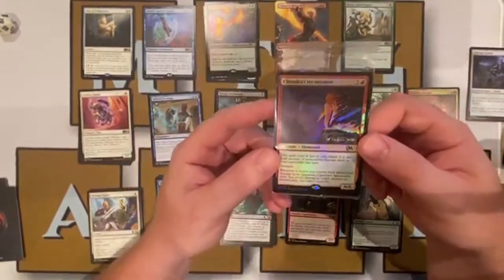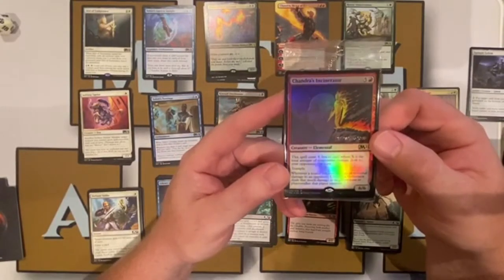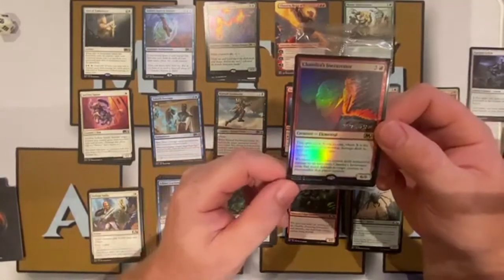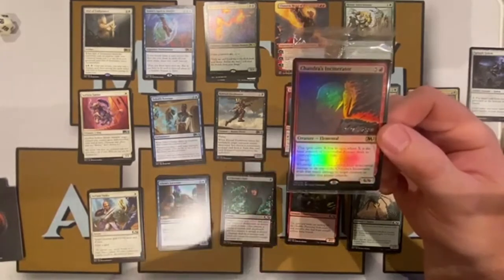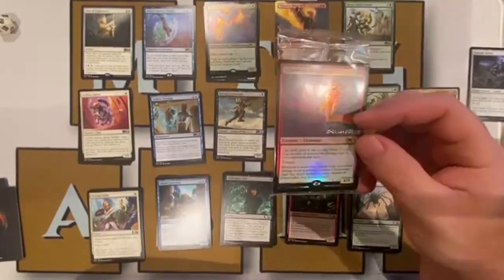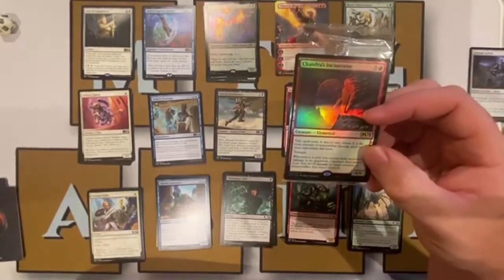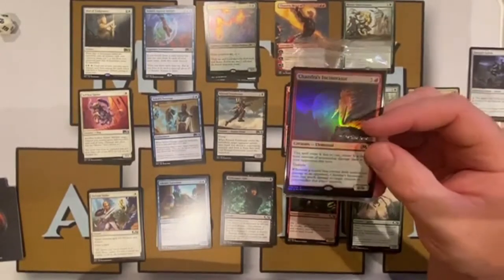Our promo is Chandra's Incinerator — five colorless, one red elemental creature. This spell costs X less to cast where X is the total non-combat damage dealt to your opponents this turn. It's a six-six with trample. Whenever a source you control deals non-combat damage to an opponent, Chandra's Incinerator deals that much damage to target creature or planeswalker that player controls. In a red deck doing non-combat damage with burn spells, the more damage you do the cheaper this gets. Very interesting card.